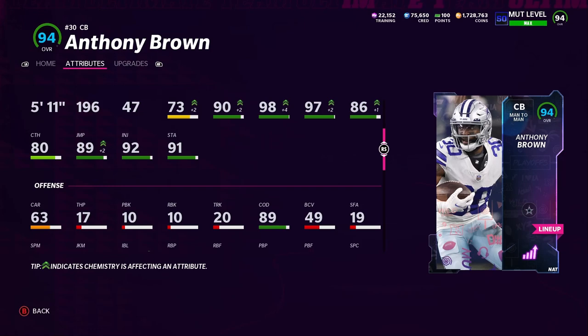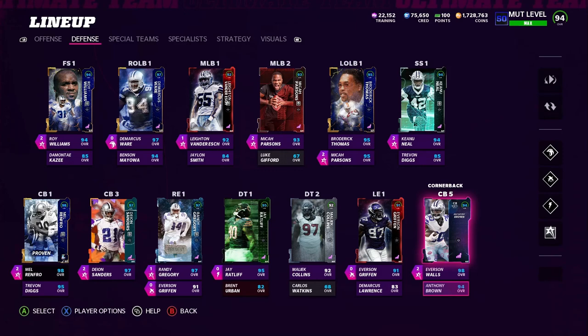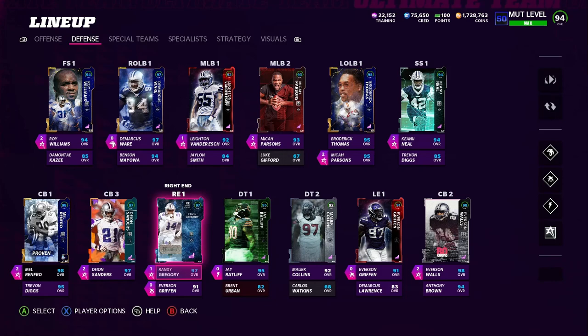Those are the two new additions: Lance Alworth is one of the best receivers in the game, and I'm considering switching him out to halfback temporarily while we use other receivers. Anthony Brown is pretty good too. I'm going to do a live Dallas Cowboys roster on MUT — all current Cowboys players, no legends — and do some gameplay with it. Stay tuned for that video. If you liked what you saw, drop a like, and if you're not subscribed there's more great content coming. Thanks for tuning in!